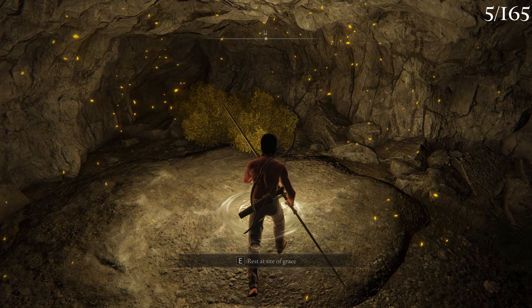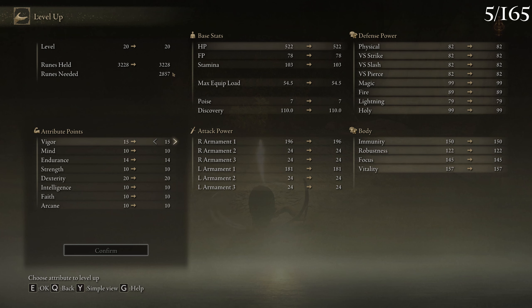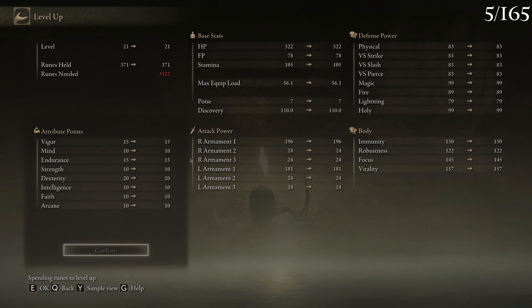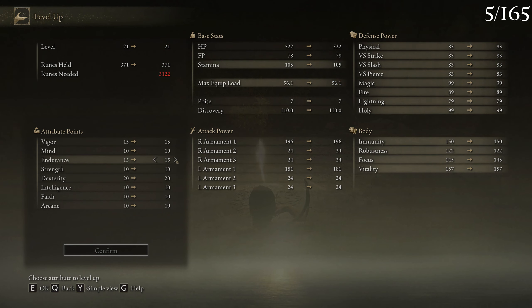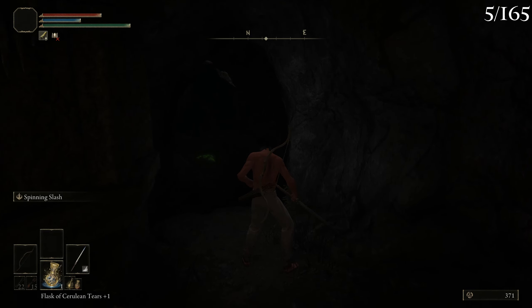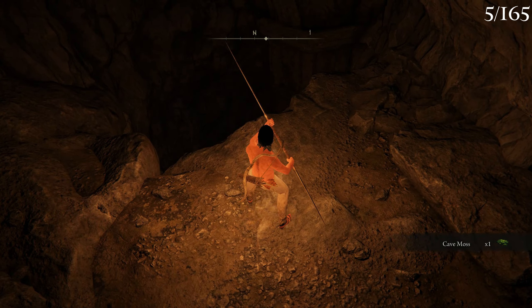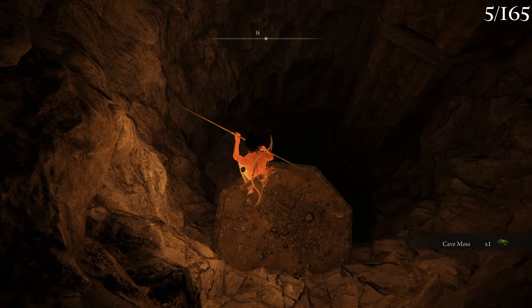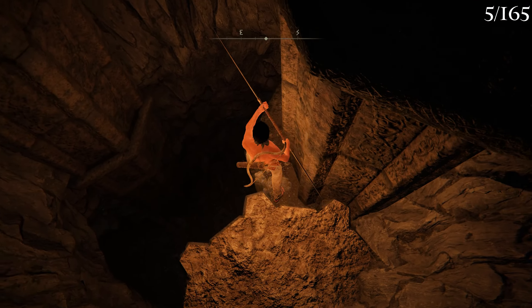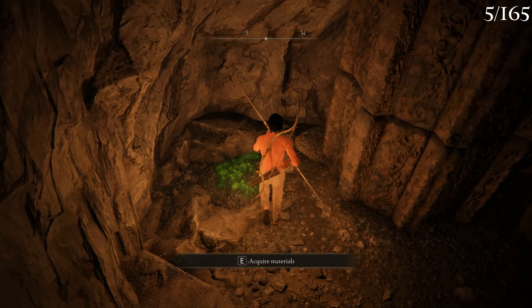That went okay. So we can put a flag down there. Now we can go into this cave, right over here. I believe the drop from that boss is going to be useful because I like light load, and I think the charm boosts my damage if I wear light armor.